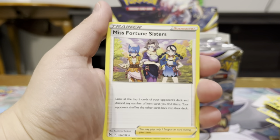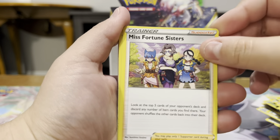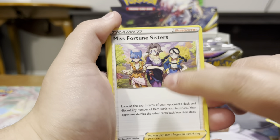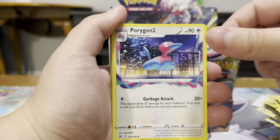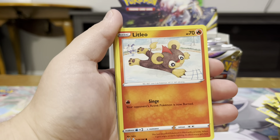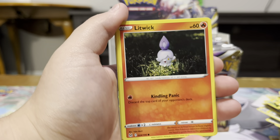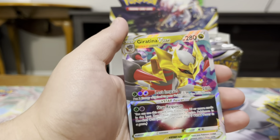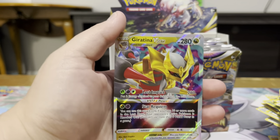Our Energy, Miss Fortune Sisters — which are on the Gengar trainer gallery if I remember correctly. We got a Porygon2, Lake Acuity, Slugma, Litleo, Minccino, Litwick, Snover, Reverse Gliscor, Giratina V-Star — let's go.